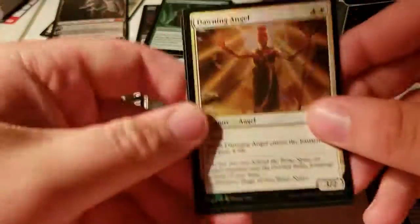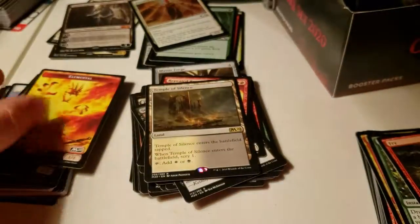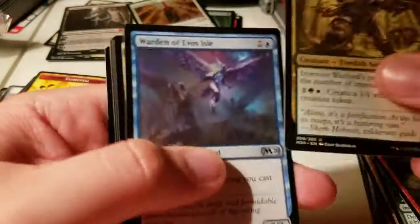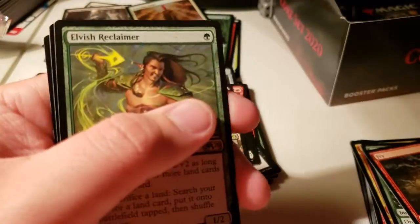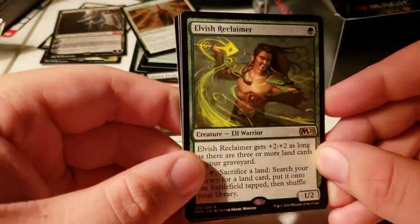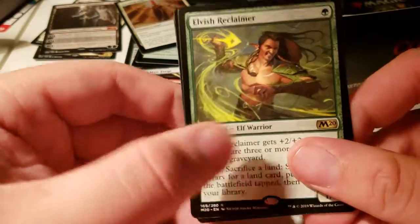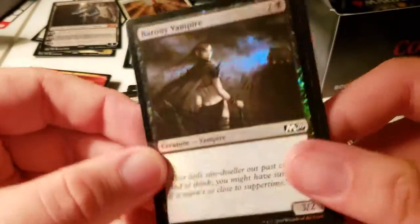Another Temple, a Dawning Angel foil. I think I've got all the tokens — there's only twelve of them. This card — everybody's talking about it — it's a crop rotation on a stick. Shiny Vampire, Swamp and a wolf.